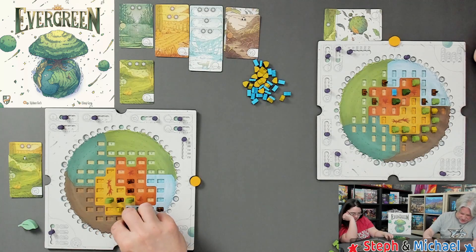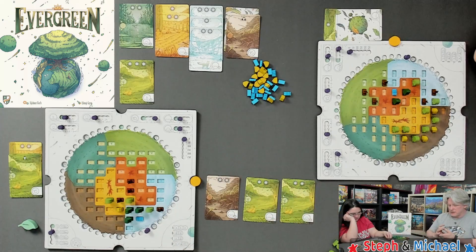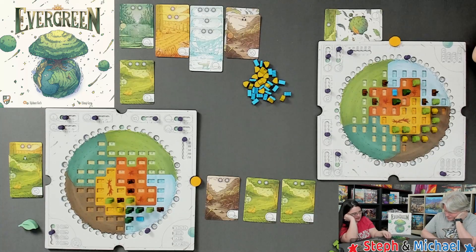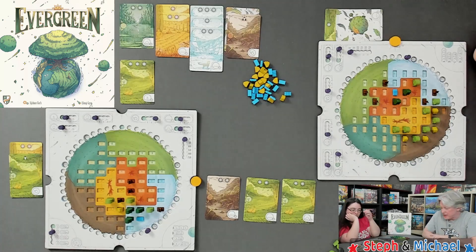I'll do something good — this, this, and this. Something good is going to happen up north with some growth. Some turns feel less optimal — can't say I love every draw.